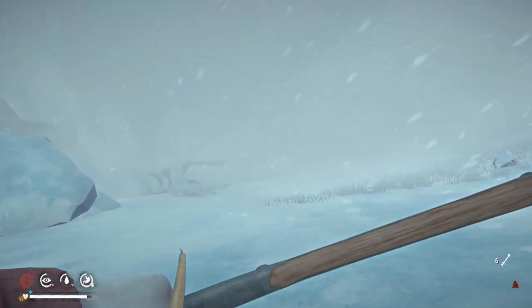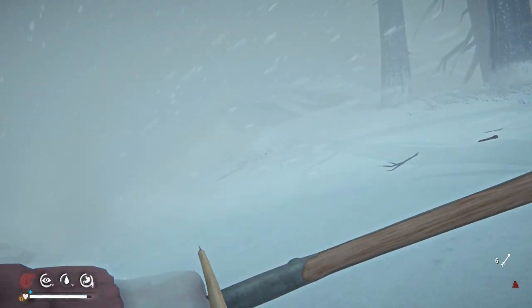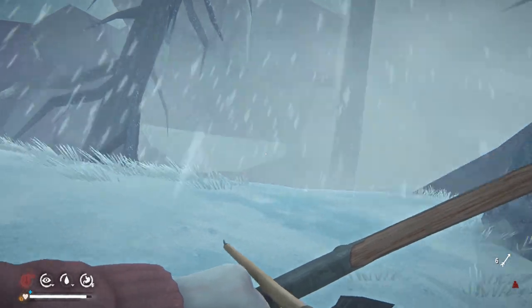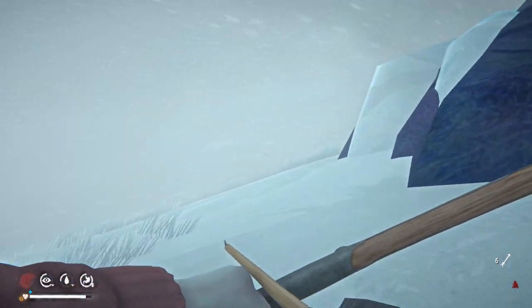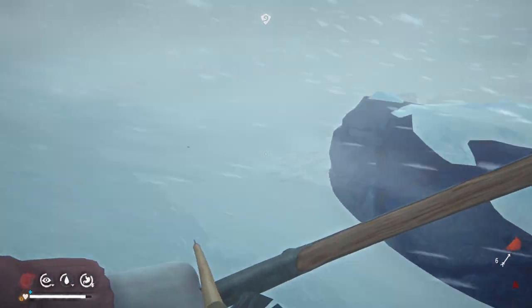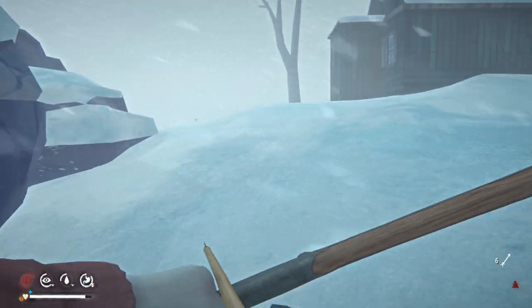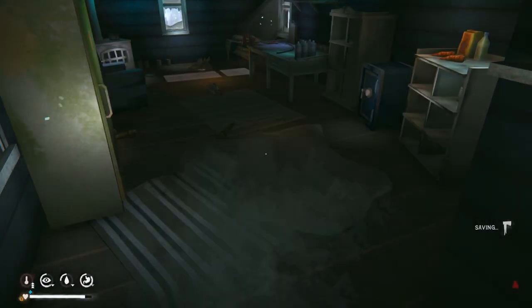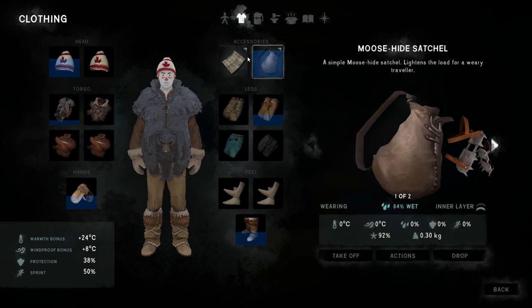Got any more rabbits? We are taking a lot of damage. Let's head back inside, we got warmed up. Harvest our rabbit. We did get a little bit of sticks out of that. This pack is getting kind of heavy. Let's see if I took any damage on our clothing — 100%? Okay, I was kind of worried about that, although the moose-hide satchel probably protects it. We're down to 77 on our hat.